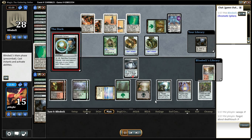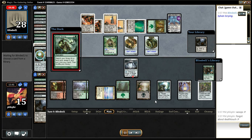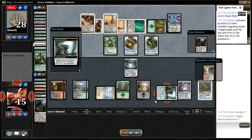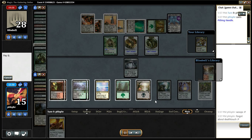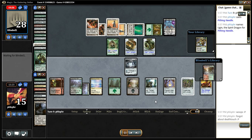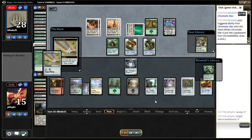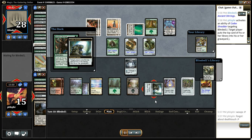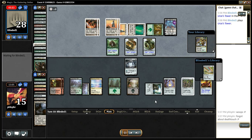Now I need to get a Needle — real quick. There's a Needle! I just need to hope my opponent doesn't Stirrings into Karn. There's a Karn — he tries the Stirrings into it, but I mill it. Now I gotta hope my opponent doesn't get another Karn on top somewhere in that Stirrings. And he doesn't. So, the game's over.